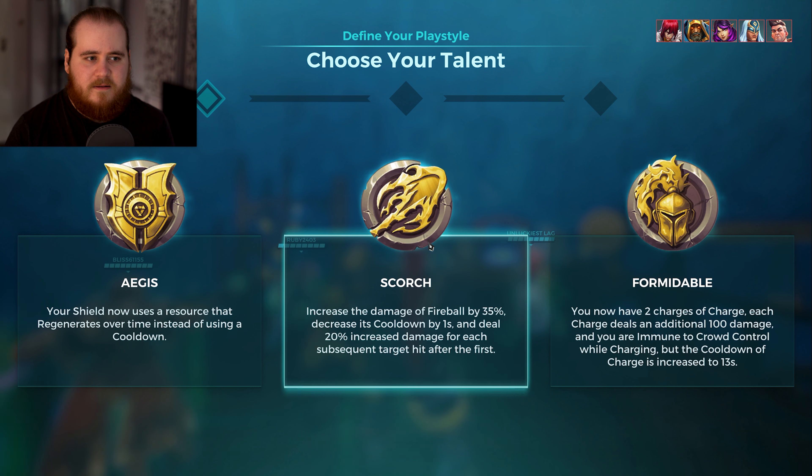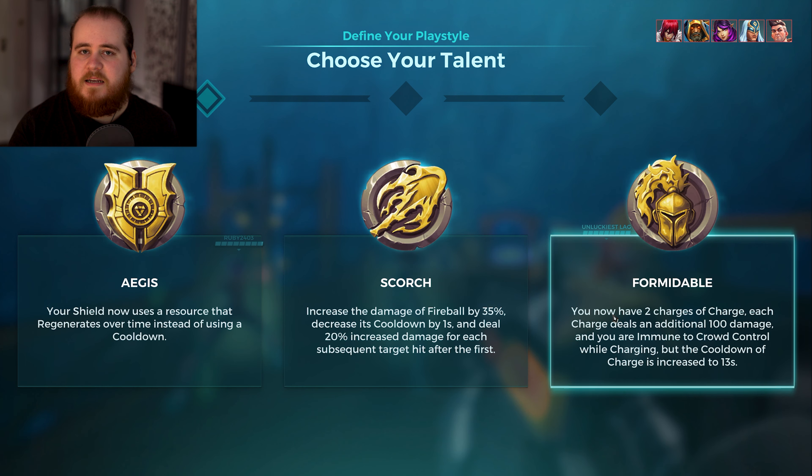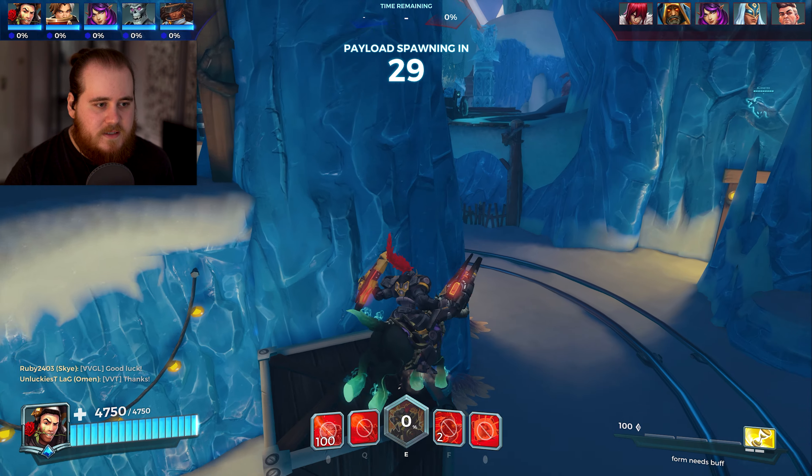For game two, it looks to be a much better thing for what I'm trying to show off. We've got Corvus, Sky, Omen and Octavia versus Atlas, who we do kind of counter, then Caspian, Sky, Generals and Victor. Double Chronos — in we go.